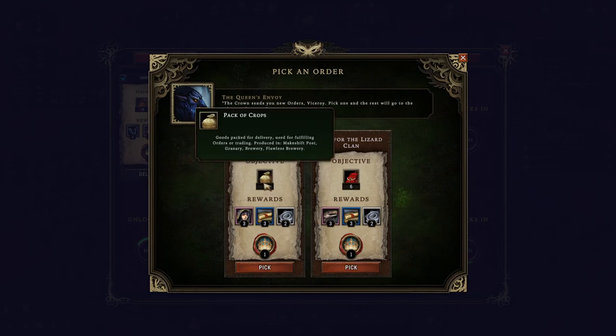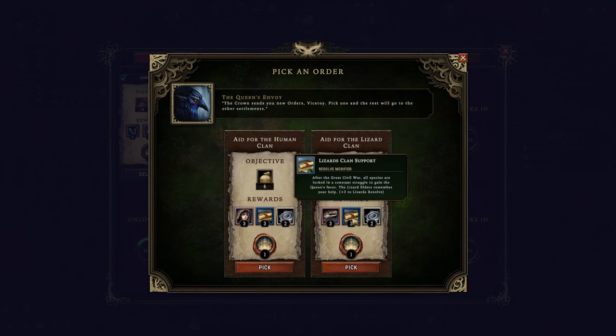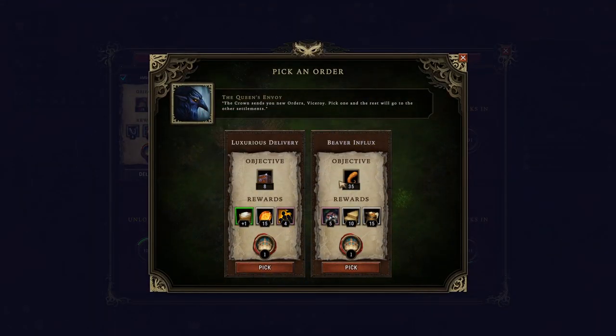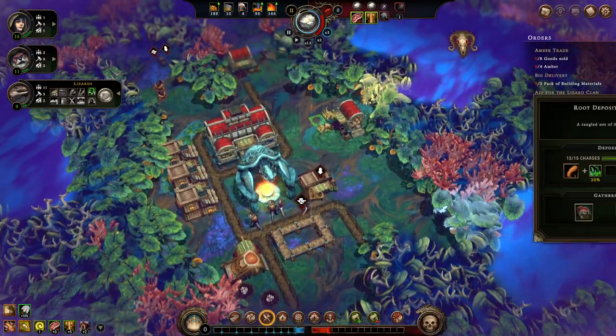New orders: aid for the humans, pack of crops. Or aid for the lizards — I just got something that can give us pack of provisions. We get a plus 3 to the lizards' resolve if we do this one. That seems good. Luxurious delivery: pack of luxury goods. Or we can send 35 roots for 5 beavers. That seems really good. Because there's roots right here, I just need to move my scavengers camp over.